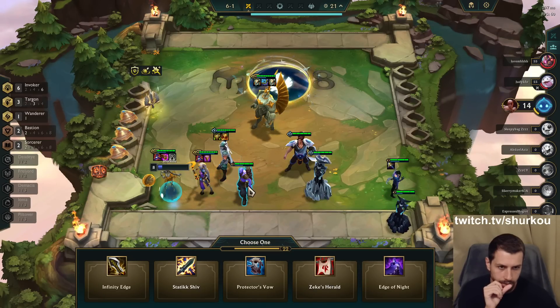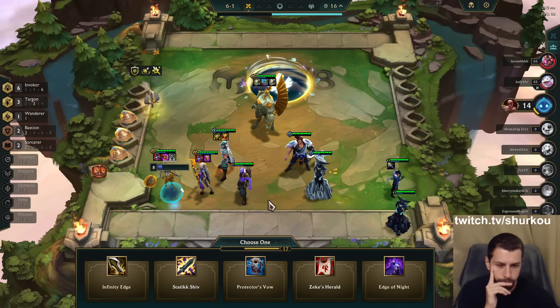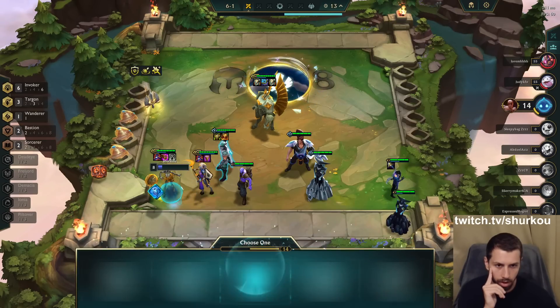What the frick are these items? I'll just go Protector's Vow on Shen. I still don't have a third Soraka item.